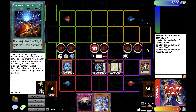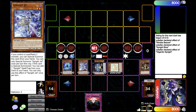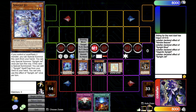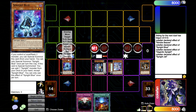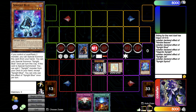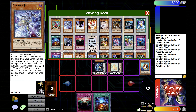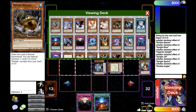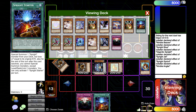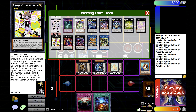We'll summon out the Caddy. Because we're locked into Level 2s, we'll summon the Jet. Jet effect is always going to search Startup because we have to respect Evenly — people are starting to use it again. From here you want to link summon Sprint, then Sprint effect dumping the Angler, to go into two Beavers, and then overlay into a Mannequin Cat.